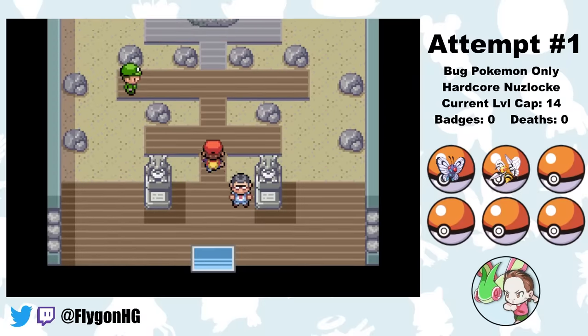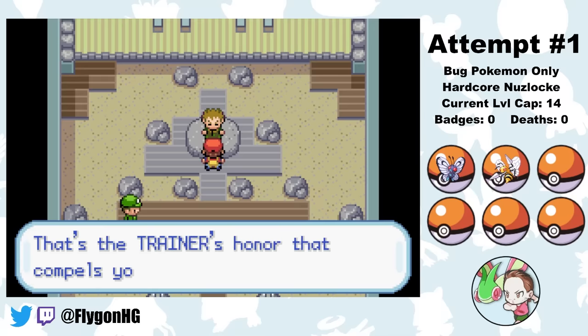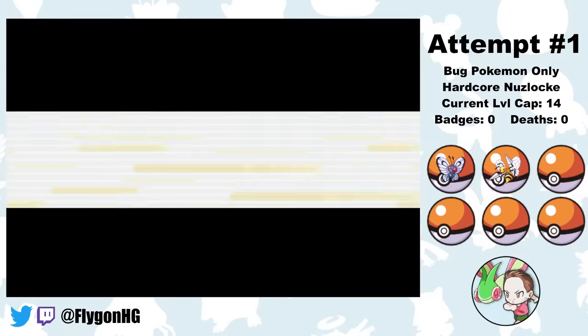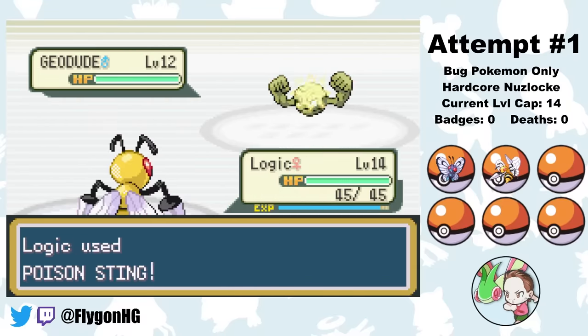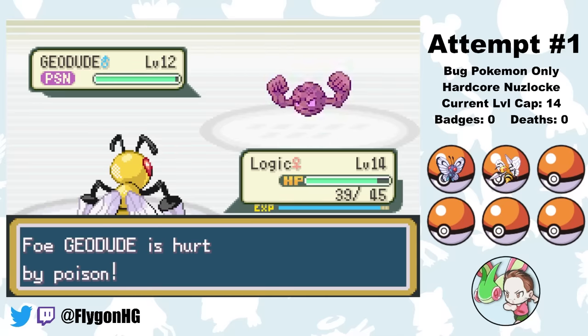After clearing through Viridian Forest, we make it to Pewter City where the first gym challenge awaits. Brock has two rock-types, which are scary in theory, but in practice his Geodude doesn't actually know a rock-type move, and his Onix is an Onix, so it sucks. With a little bit of luck, we can win this easily. Brock leads with Geodude and I lead with Logic. Logic hits a Poison Sting, which immediately poisons the Geodude, as it hits back with a Tackle.